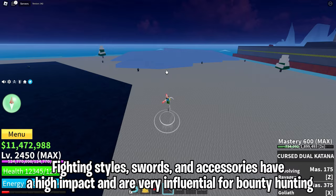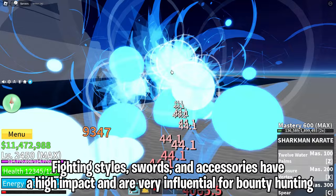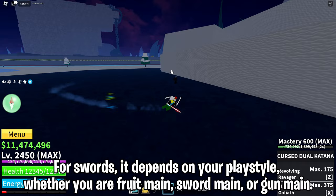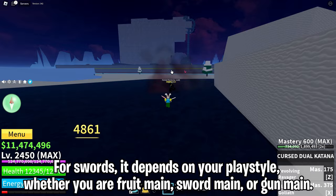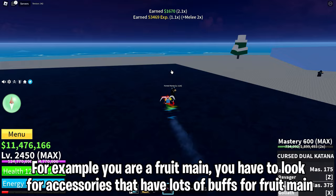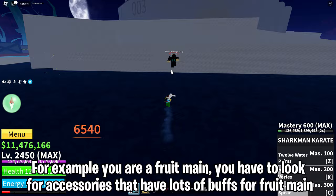Fighting styles, swords, and accessories have a high impact and are very influential for bounty hunting. For fighting styles you can use high-tier fighting styles such as god human, electric claw, and others. For swords, it depends on your playstyle — whether you are a fruit main, sword main, or gun main. For accessories it also depends on your playstyle. You should adjust which accessories suit you; for example if you are a fruit main, look for accessories that have lots of buffs for fruit mains.